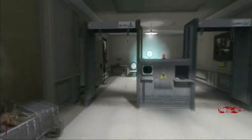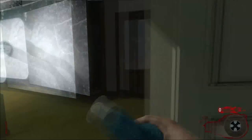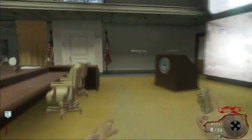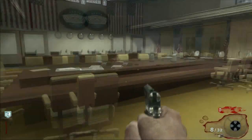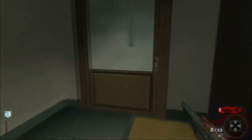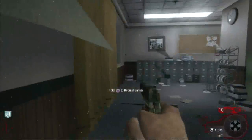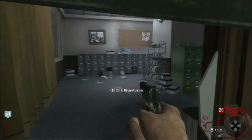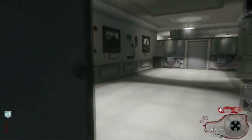Hi, this is Call of Duty Black Ops 1 Zombies. This level is called Five — it's the other level that comes with the game. When you buy the game you get two maps, and then four downloadable maps which you can buy separately or as a pack where you get them all.